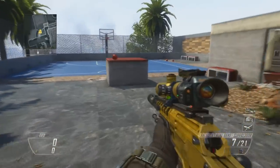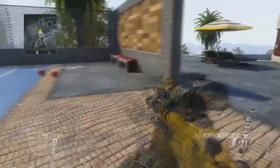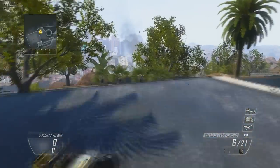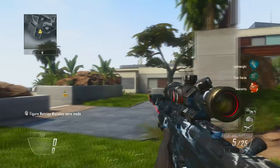Once you've done the last one, ghost camo should just pop up. There we go, that one went straight in. What we have to do now is suicide one more time and bada boom, you have ghost camo!